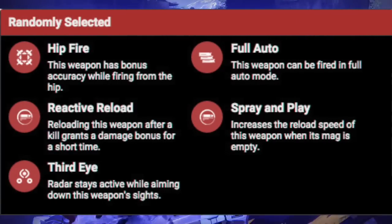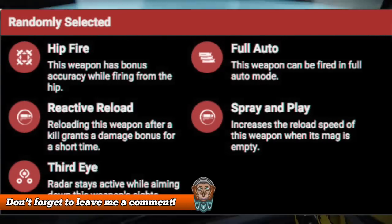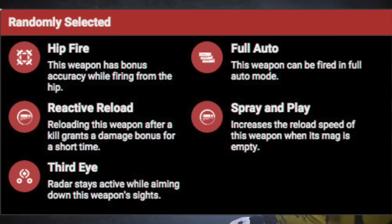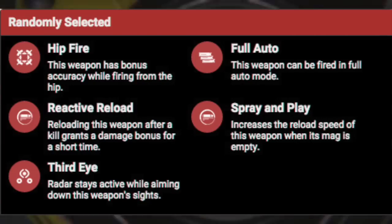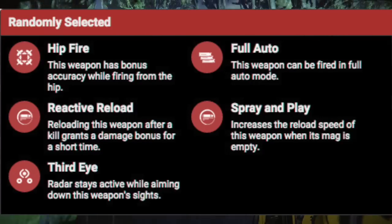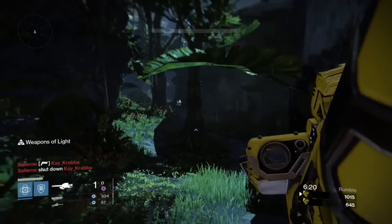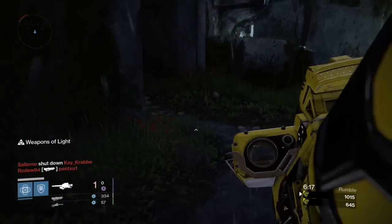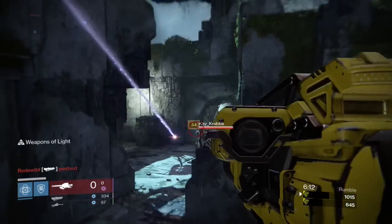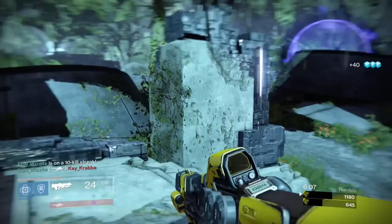Moving on to the last perk you can get on this weapon, it looks like you can get either Hip Fire, Full Auto, Reactive Reload, Spray and Play, or Third Eye. Interestingly enough, I'd either opt for Reactive Reload, which will give you a damage bonus if you kill someone and reload, or I'd opt for Third Eye, so when you aim down the weapon sights your radar will stay active — which is super useful in the Crucible. Remember guys, this is just my personal thoughts and opinions, and in a moment I'll be introducing the discussion where you guys can put forward your thoughts on this weapon, the roll, and whether it will be an effective piece to use.